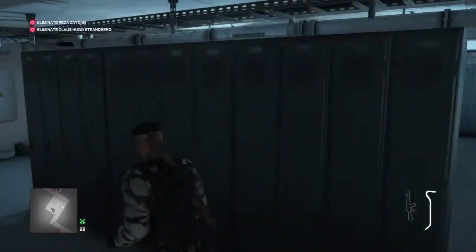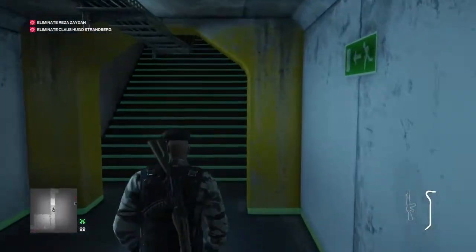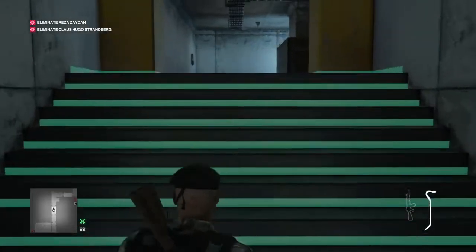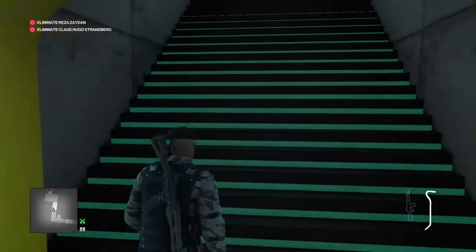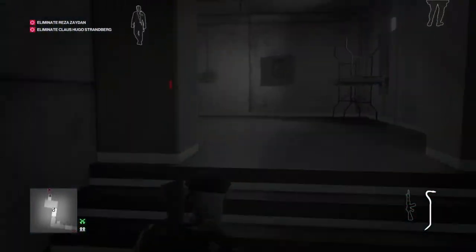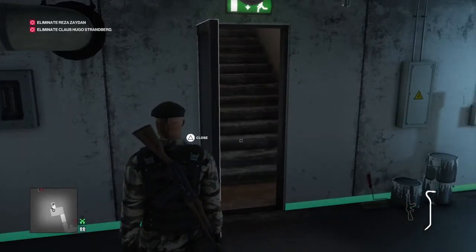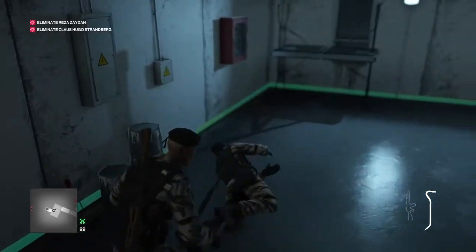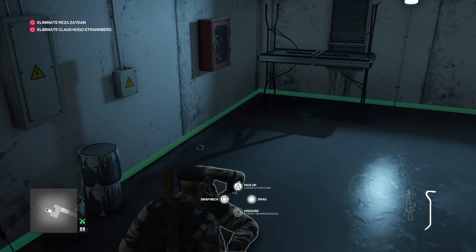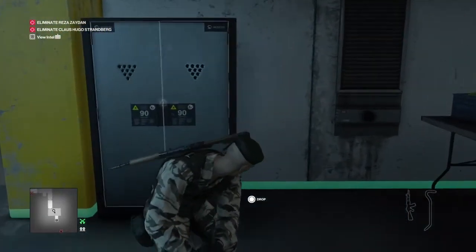Straight through the tunnel, right through to the other end — which is the shoe shop end of the tunnel — just up the stairs here. We're going to wait in this little room for the guard who is currently on the stairs to come down into the room and promptly go to sleep. We're going to grab his gun, grab the consulate key card, and hide his body in the cupboard over here.